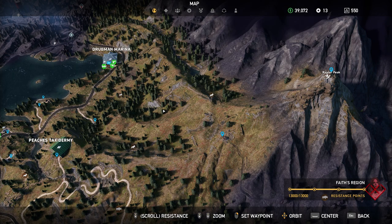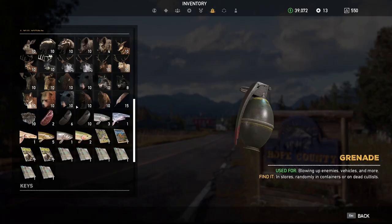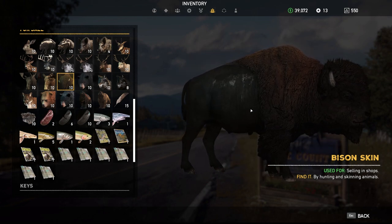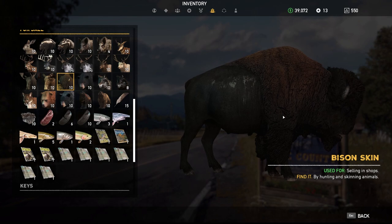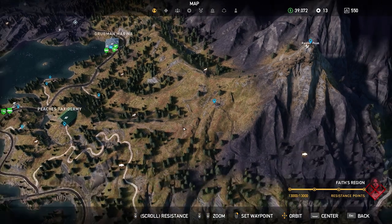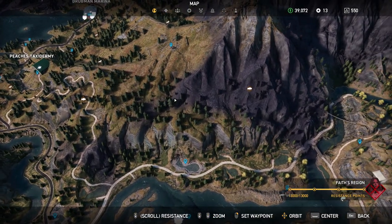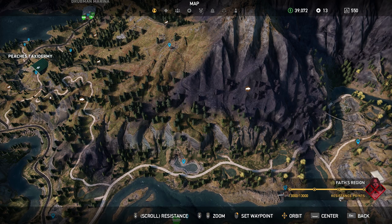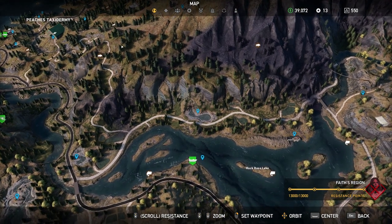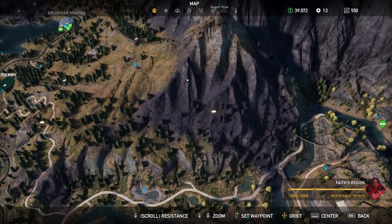Along with bears and cougars, I believe. And then on from moose is the Bison. I do not believe there's an alpha version of the bison — if there is, it is incredibly rare. It is not far from the previous moose location, on the south side of the mountain, all the way down by Peaches Taxiderm. Get down into the bison area near Sabertooth Springs — the whole area is bison.